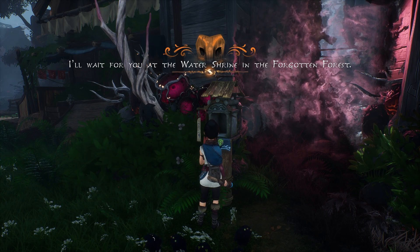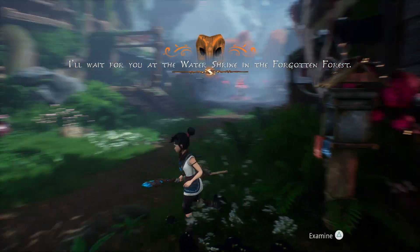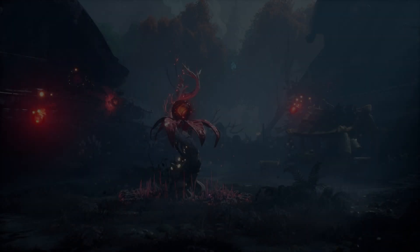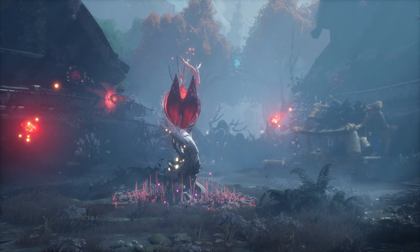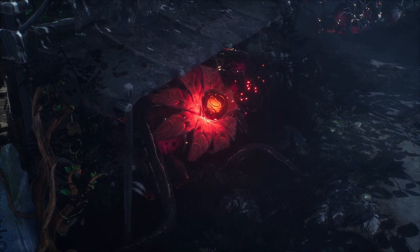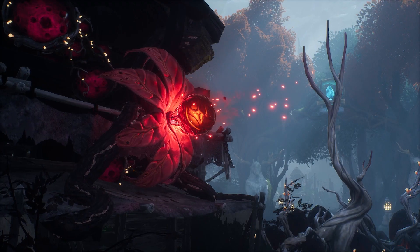An in-game message reads: 'I'll wait for you at the water shrine in the forgotten forest.' Looks like you're reading letters, and they're in their letter boxes. Well, that's rude. That one's not close, eh.